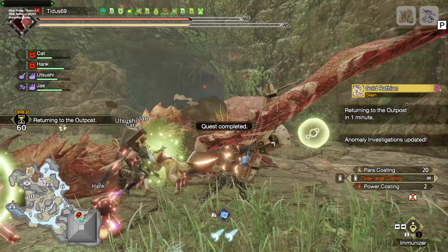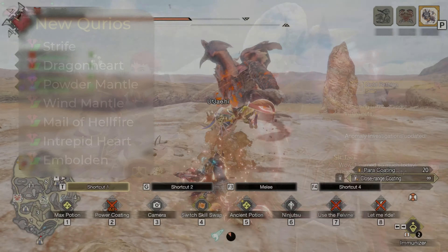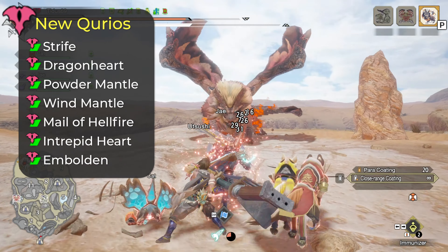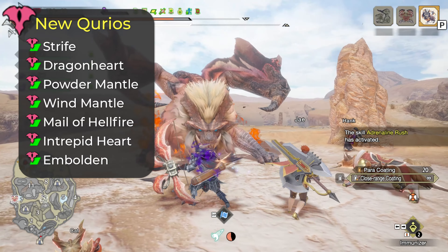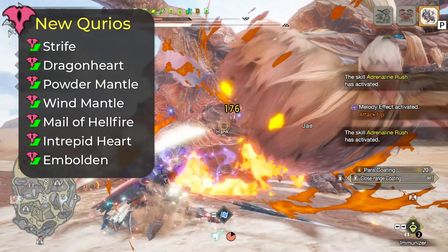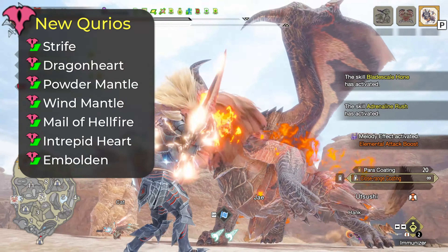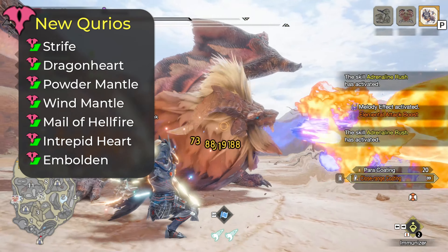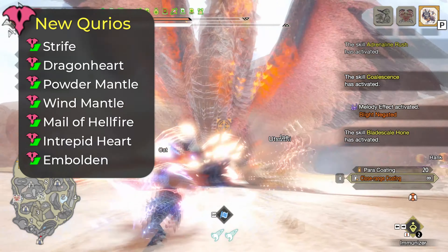Before we talk about the meta builds for this title update, let's take a look at the new Curio skills that are available. The big one that surprised me was Strife, but we also have Dragonheart — Dragonheart also has a decoration now. We have Powder Mantle and Wind Mantle, Malice of Hellfire which is pretty crazy, and we have Intrepid Heart and Embolden. Intrepid Heart also has a level 1 decoration now, so I don't suggest getting it on Curio since you can just slot the level 1.